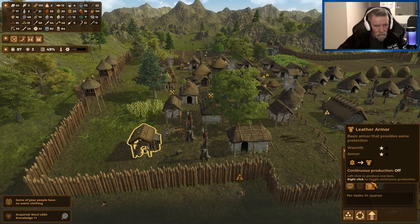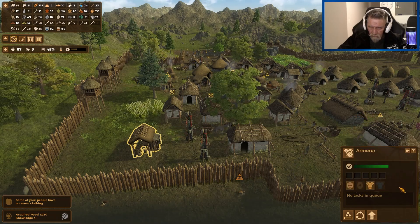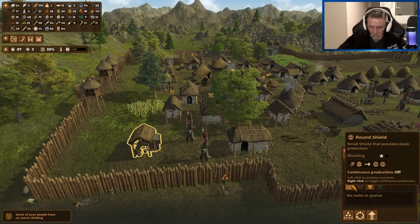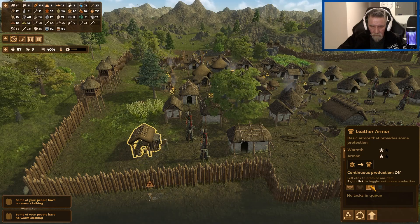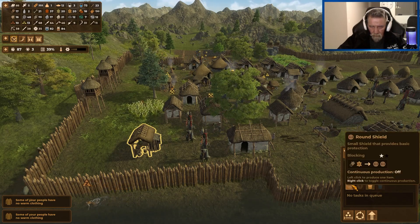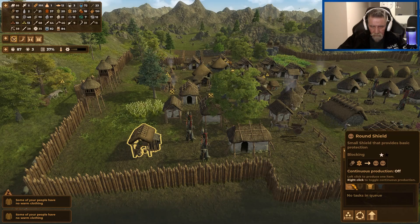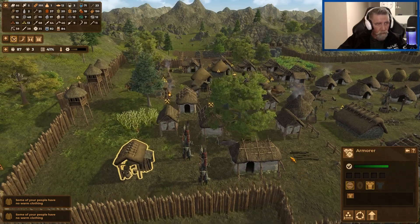Lever armor, round shield - can we get the shield yet? Male armor, that's not until later. Do we want shields or armor? 20 of them. Blocking is one. Let's try some shields. Let's put it on continuous. We'll put them both on continuous. What could possibly go wrong?